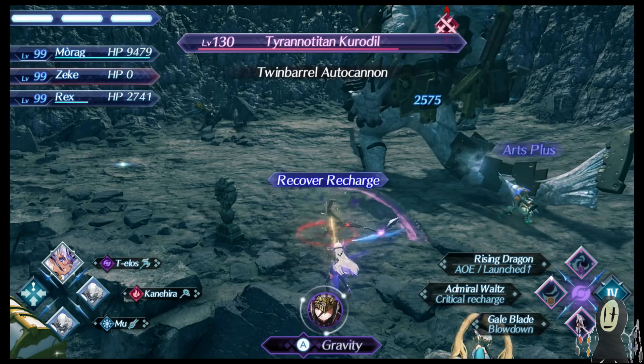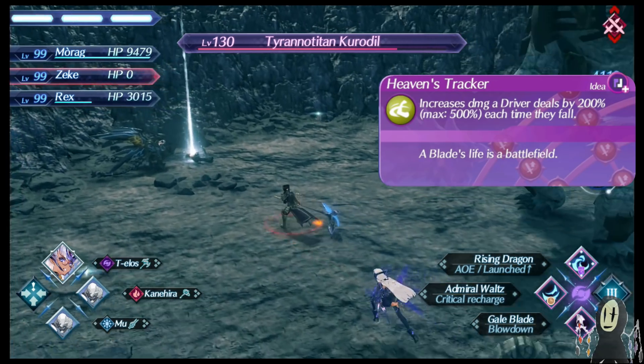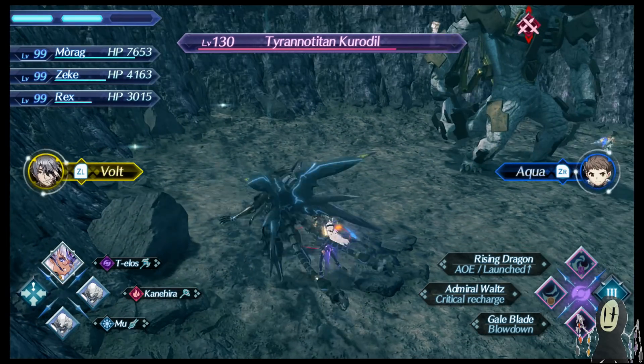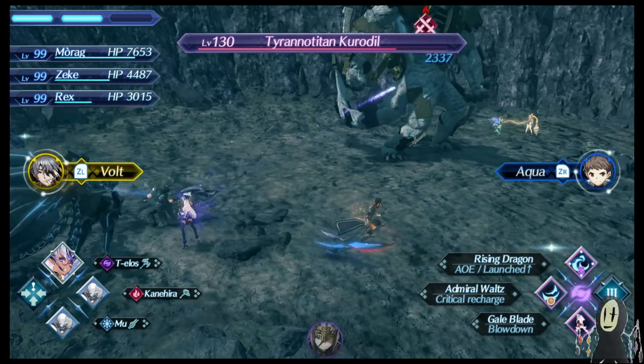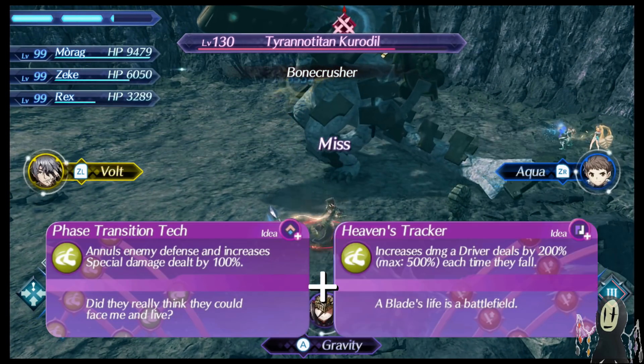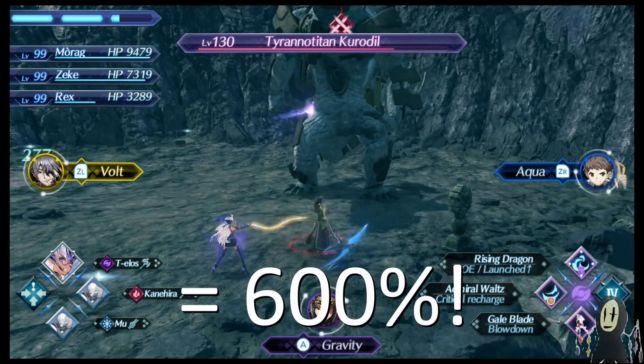Another passive she has is Heaven's Tracker. Heaven's Tracker is really cool because whenever you die as Telos' driver, your damage will increase by 200%, and these 200% stacks will accumulate up to a maximum of 500%. So you add that with Phase Transition Tech, and your specials will already be doing 600%, assuming that you die every single time.